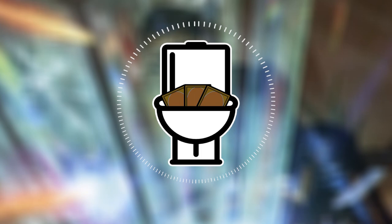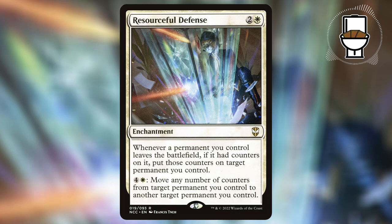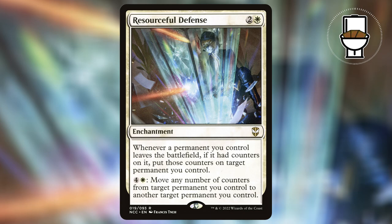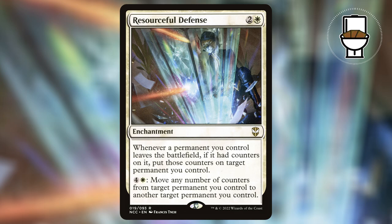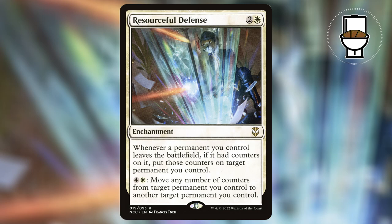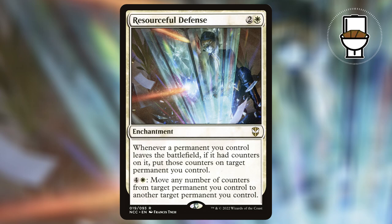I also included some cards I'm going to consider white staples in Oathbreaker. Resourceful Defense is a 3 mana white enchantment that says whenever a permanent you control leaves the battlefield, if it had counters on it, put those counters on target permanent you control. You can also pay 4 and a white to move any number of counters from one permanent you control to another. This is great for two reasons: first, you can use the 5 mana to remove all the loyalty from your planeswalker if it's going to die and store them for later. But in this deck in particular, since we'll be flickering our commander quite often, we can put loyalty counters onto Resourceful Defense and then move those loyalty counters back onto our commander later in the game.